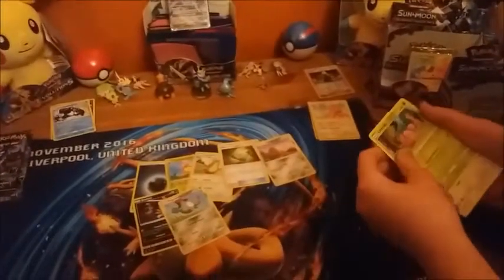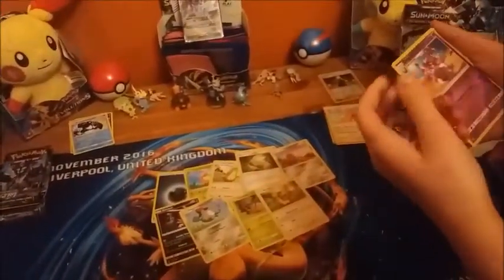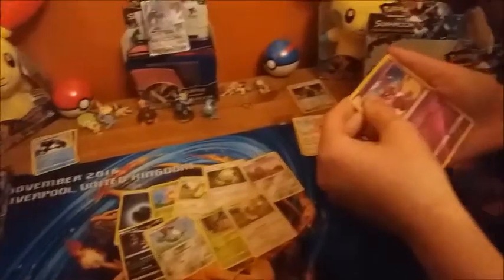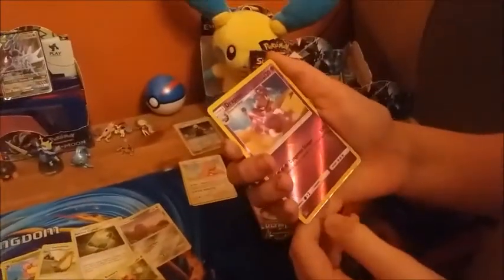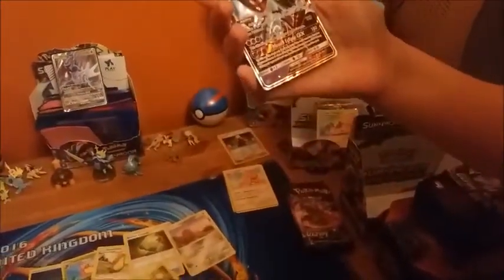We're debating if Gumshoos can be played in a wider sense, but it's certainly a great pre-release card. Also Ancient Crystal - another new trainer for the Regis. Alolan Diglett, Sneasel, Magnemite - that was big too. Cherubi, Banette, Drapion reverse holo - I love the reverse holos in this set, they look just a little bit different.